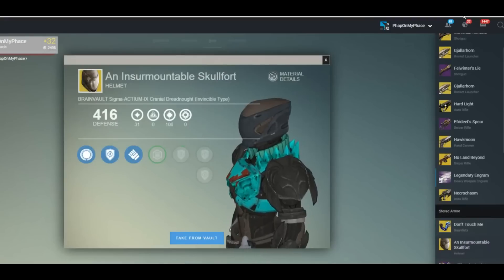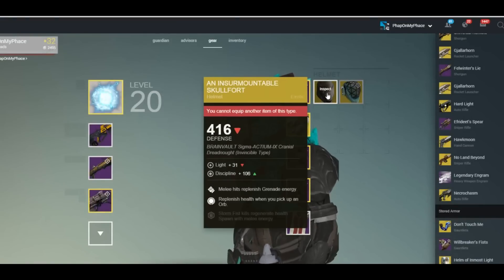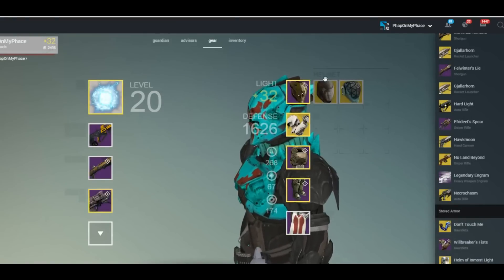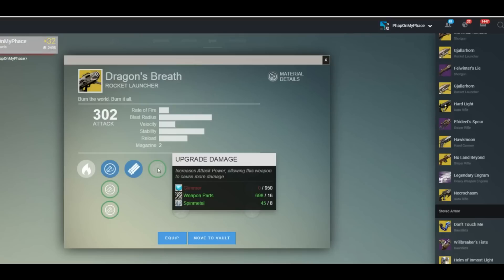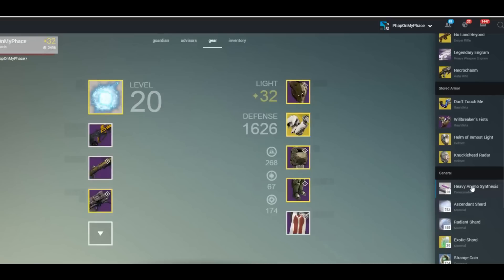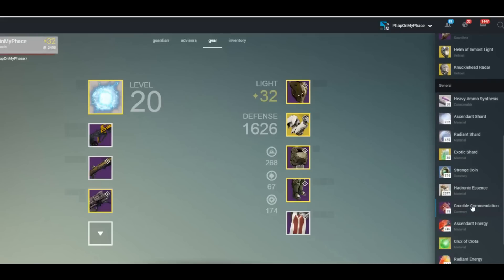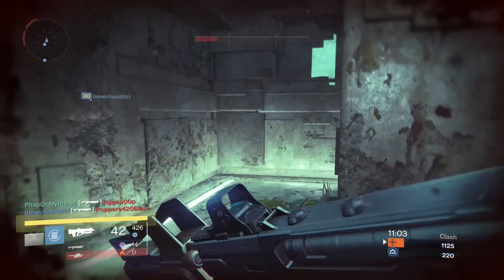If I take something from my vault it is already on my character instantly, so you can switch these out at any time. On the right side is what is in your vault — I'm going to take it from vault, equip it, and as you can see it's already back in game. This is going to be great for transferring gear. Maybe I need to level up this Dragon's Breath — I can scroll down, grab my heavy ammo. If I'm in the raid instead of having to leave and go all the way back to the Tower, I can switch my gear around from my PC or mobile device. This is going to save us tons of minutes and hours of our lives throughout the month.